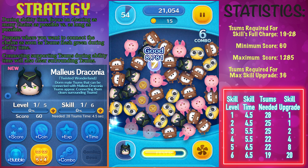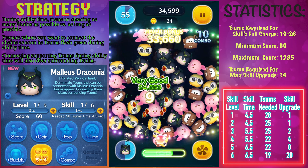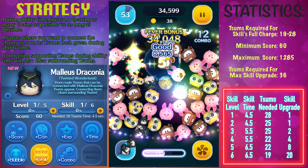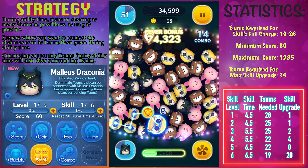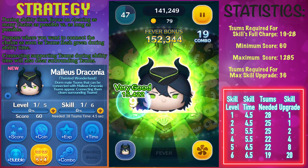His ability description is: dormmates zooms that can be connected with Malice Draconia zooms up here, connecting them clear surrounding zooms. This game demonstration you're currently watching is a skill level 1 game demonstration played with the 5-4 boost on.